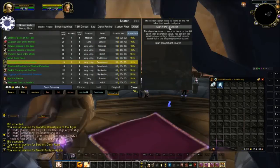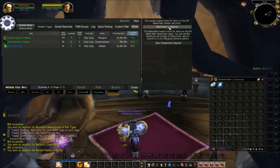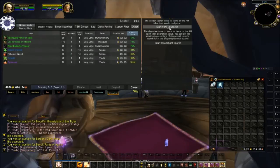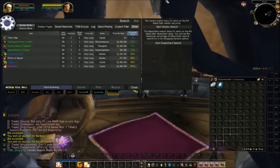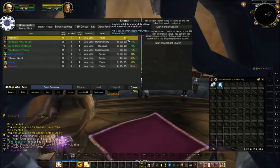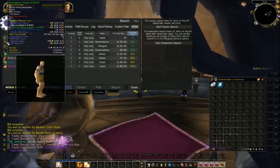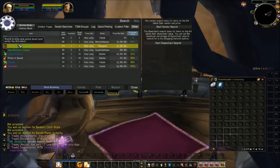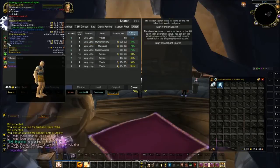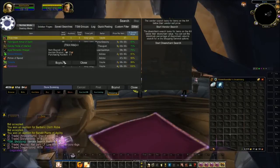I'm going to try a quick vendor search — see if there's anything on the auction house that I can buy and sell to a vendor for a profit. A few things showing up already: this one is selling for 37 copper and I can sell it to a vendor for five silver. This one selling for three gold, can sell to a vendor for four gold 45. Not huge profits, but it's still profit.